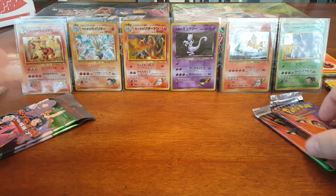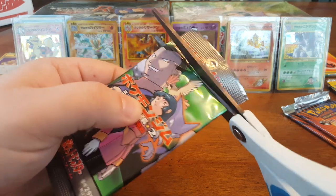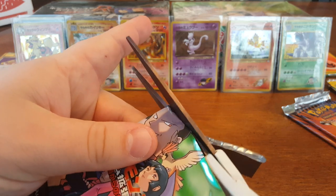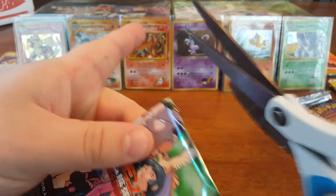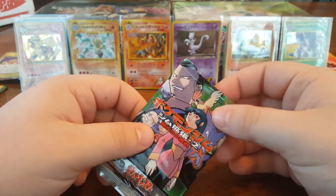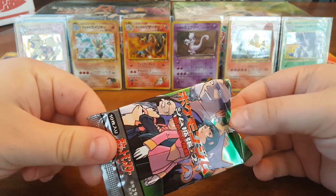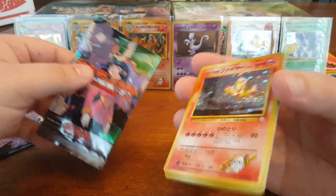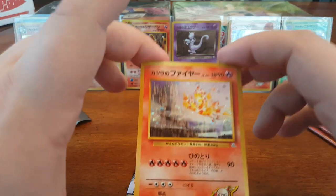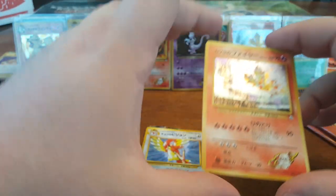So it looks like the English cards are going to be a letdown, but we'll keep opening them. I was kind of hoping we'd have one by now. I always like the Japanese packs because I can start with 'and the holo is...' — another Blaine's Moltres! Nice. Look at that — we just admired how beautiful that card was, and it is still that beautiful. Nothing has changed.